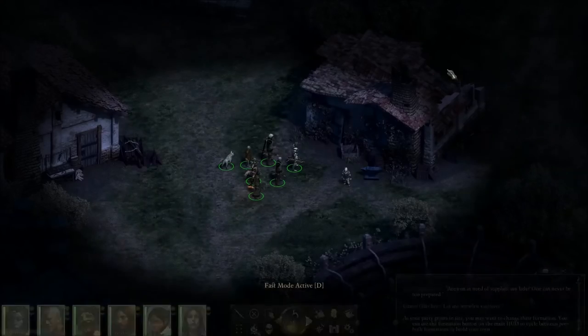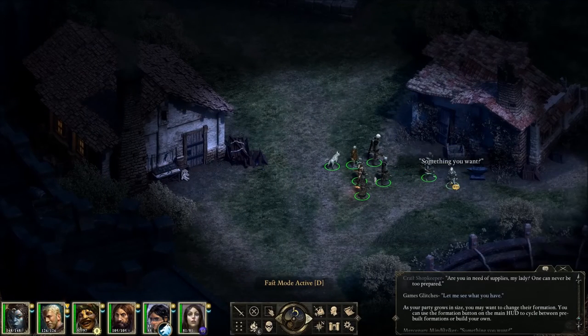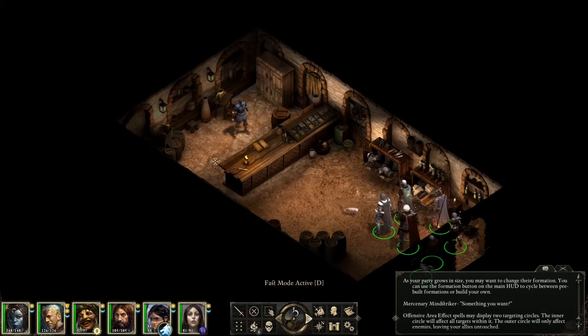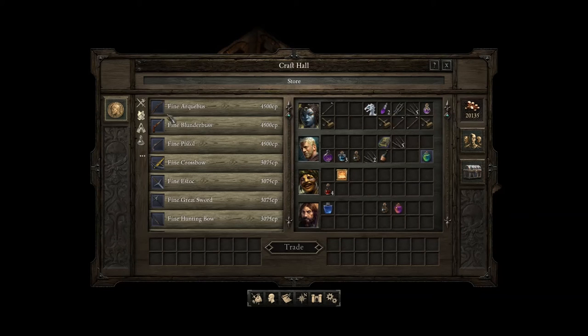If you continue upgrading, you would get a lot of nice, cool little benefits. For example, you will have a mercenary station at your place. If you then go to the store, you will have crazy discounts on the armor that you can buy from the craft keeper. He has a ton of armor that would otherwise be a lot more expensive.